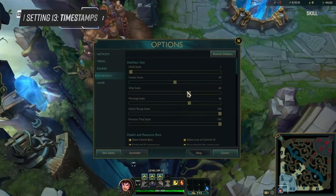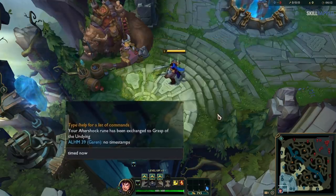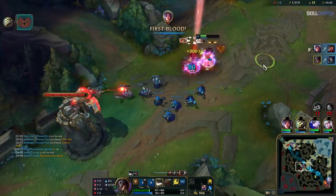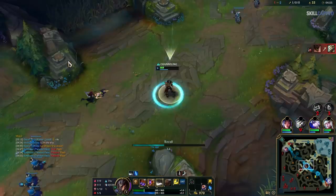Next, stay in the Interface section, scroll down to Chat, and turn on timestamps. All this does is put a time on whenever something is pinged or said in the chat. This setting is most used for timing enemy flashes — if you see your opponent use their flash, ping it, and that way you can time the cooldown by simply adding 5 minutes to the timer.